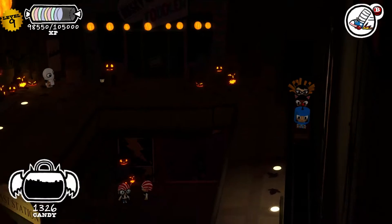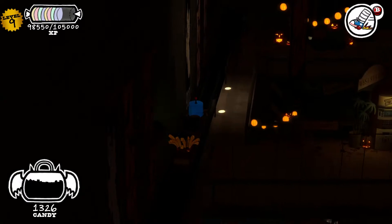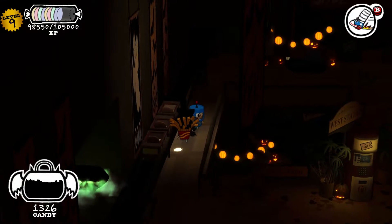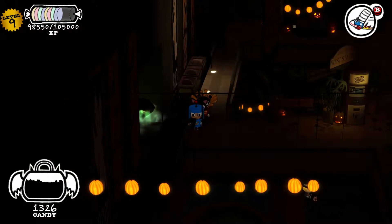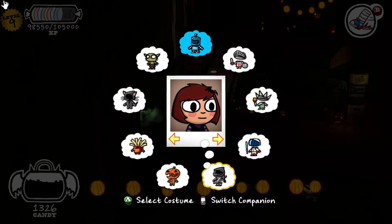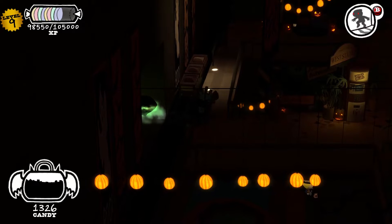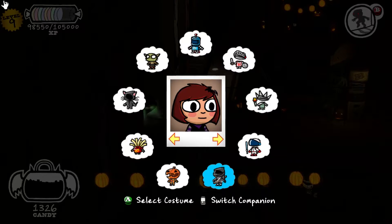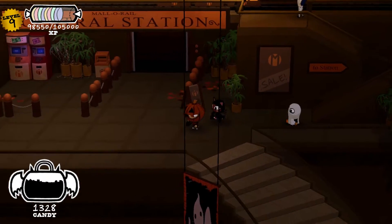So I think there's also two treasure chests that we haven't gotten. And one of them is right there. How do I get that? Can I sneak over there with the ninja? I don't know how to get that. But maybe we can get the pumpkin one.